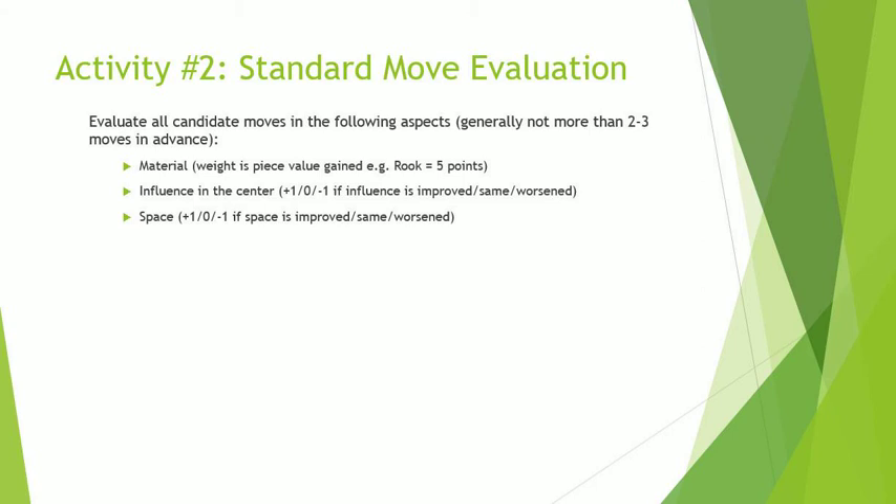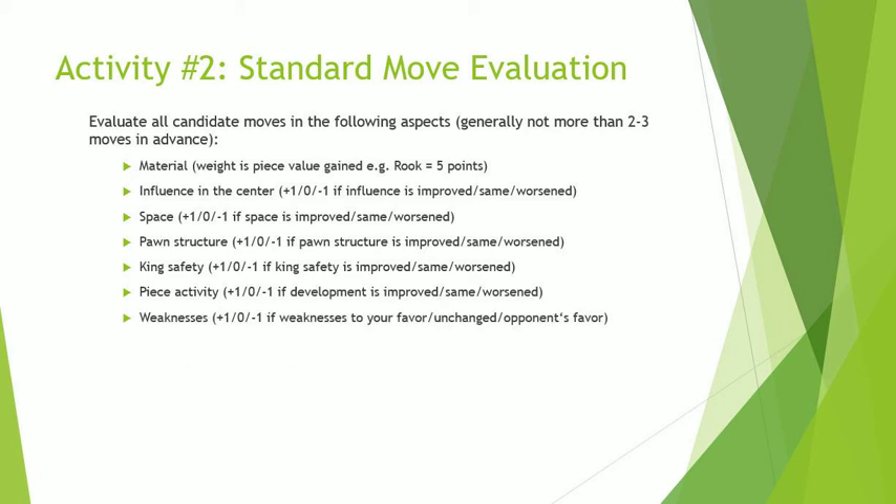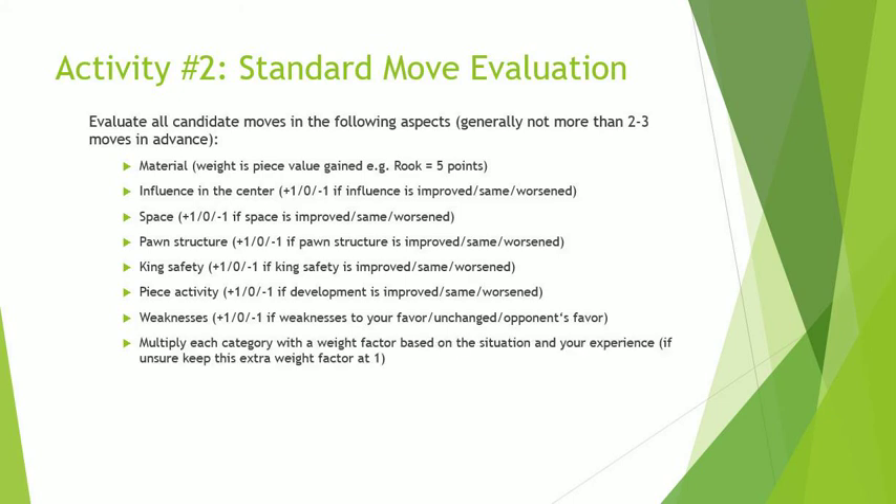Space: plus one, zero, or minus one, if space is improved, the same, or worsened. Pawn structure: plus one, zero, or minus one, if pawn structure is improved, the same, or worsened. King safety: plus one, zero, or minus one, if king safety is improved, the same, or worsened. Piece activity: plus one, zero, or minus one, if development is improved, the same, or worsened. Weaknesses: plus one, zero, or minus one, if weaknesses are to your favor, unchanged, or to the opponent's favor.